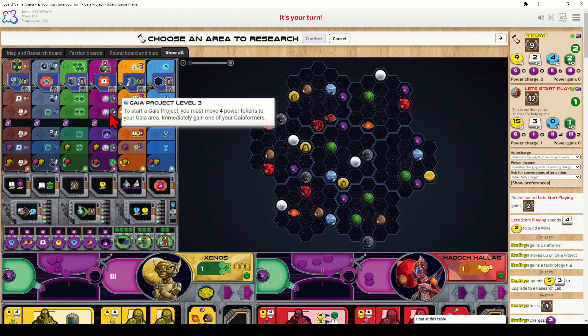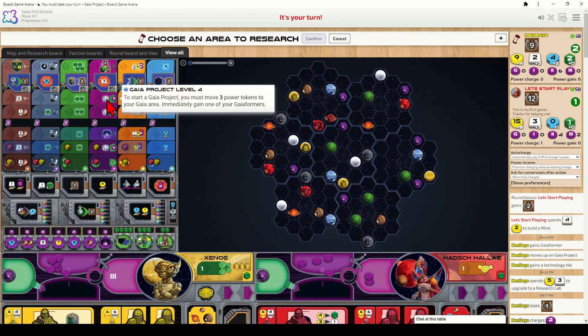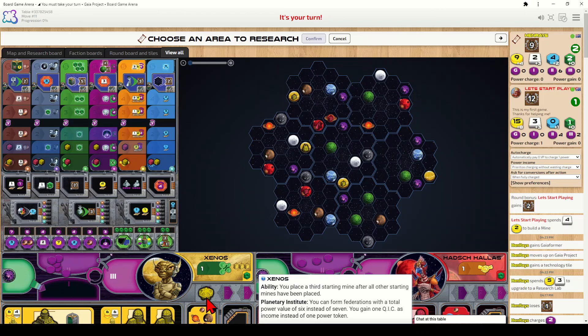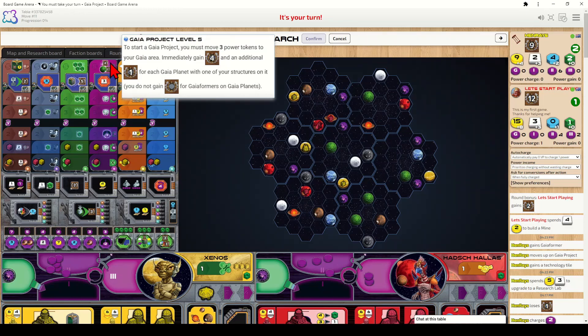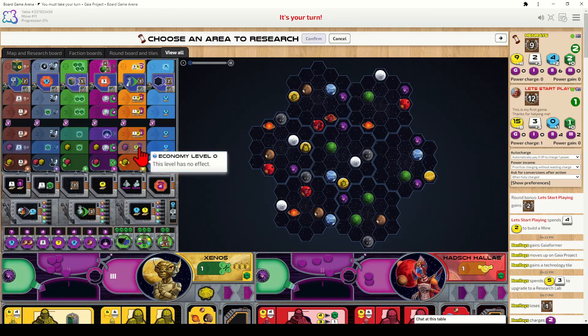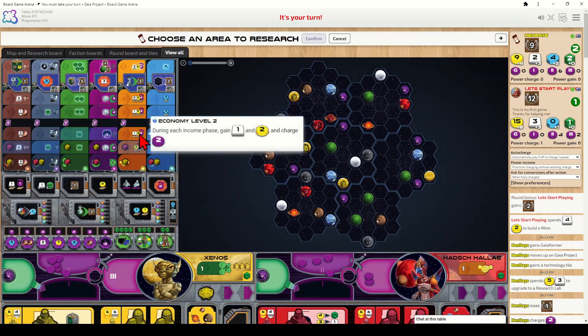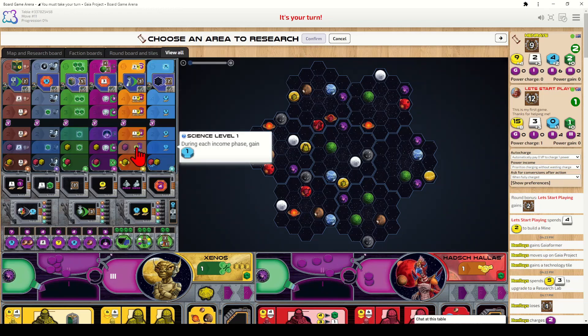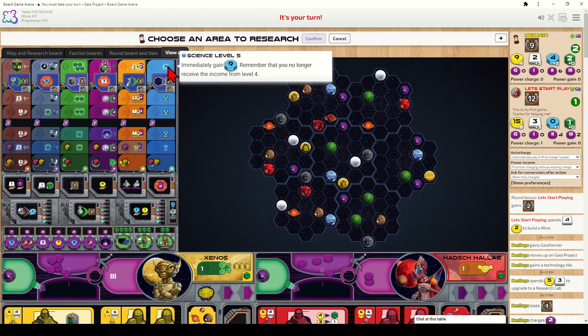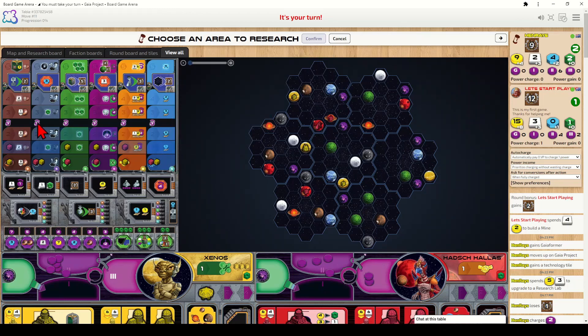The Gaia Project technology track lets you place Gaia-formers on purple planets to convert them to green planets, which you can then colonize without terraforming. At rank one you have one Gaia-former costing six power; rank two gives two Gaia-formers at four power each; rank three gives three at three power each. The economy track unlocks additional income equal to the printed rank income, but the top rank gives immediate resources instead of income and removes all prior income. The science track works the same but for the science resource, with nine science gained immediately at the top rank. Passing the midline on any track immediately grants three power.